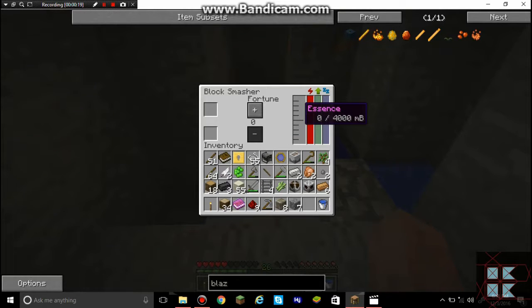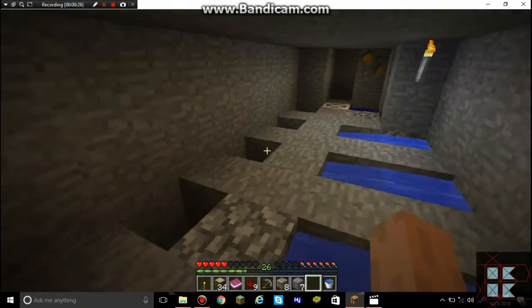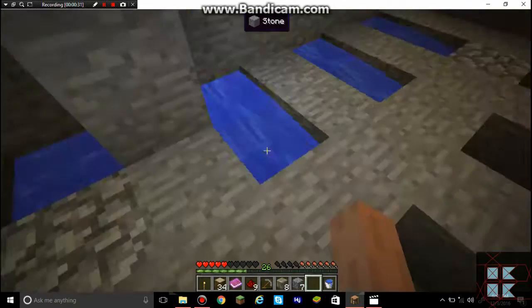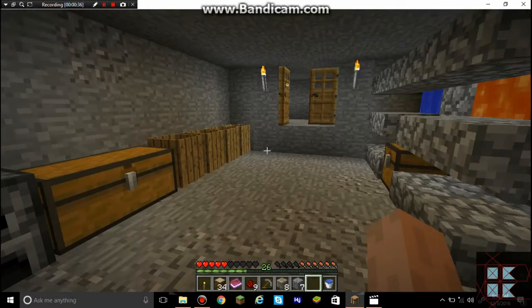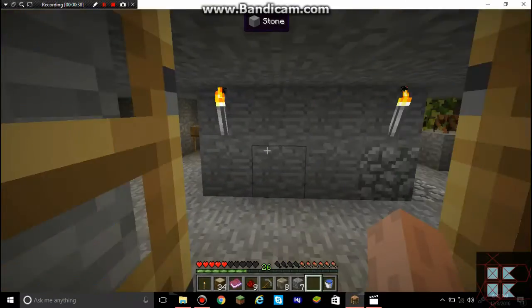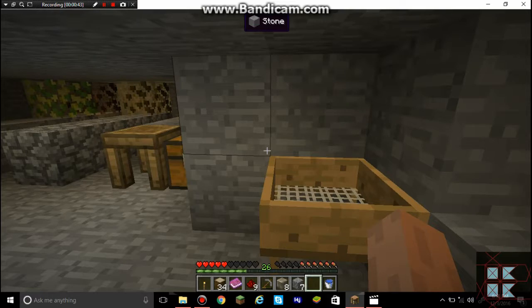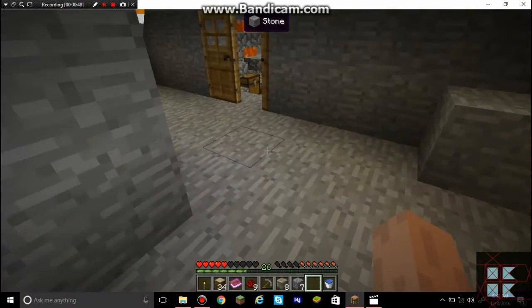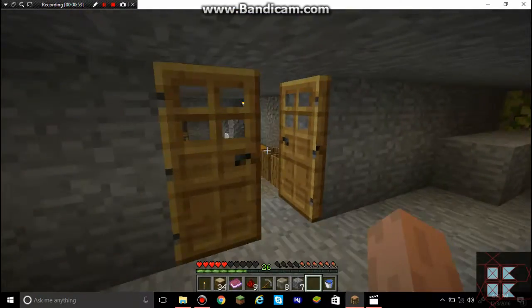It says here it requires essence. Since that bar there, I haven't figured out how to make it work at all. I'm just going to leave that alone for now until I get the block breaker made, and after I have the block breaker made then we'll see about making that more automatic.